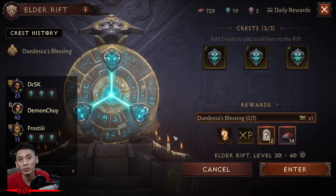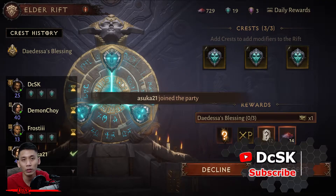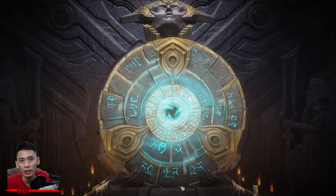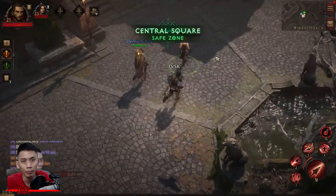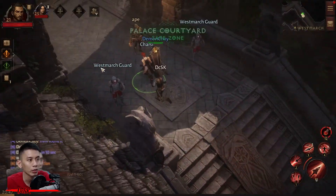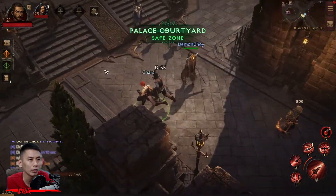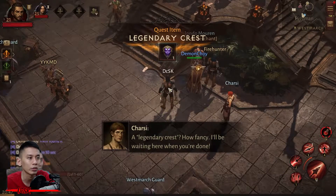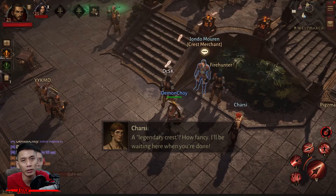Hello, what is up everyone, I am DCSK and welcome to my channel. In this video I'll be sharing with you guys a quick guide on Elder Rift in Diablo Immortal. If you are new to the game, you unlock Elder Rift once you have reached Westmarch at around level 20 plus. It is located in the northwest area of the city in the Palace Courtyard, where you'll meet Charsi after completing several story-related quest objectives.